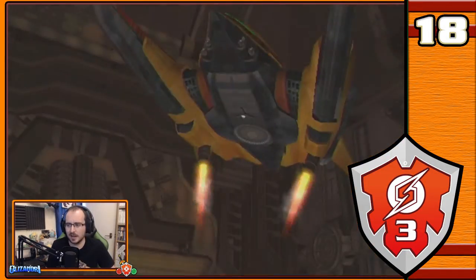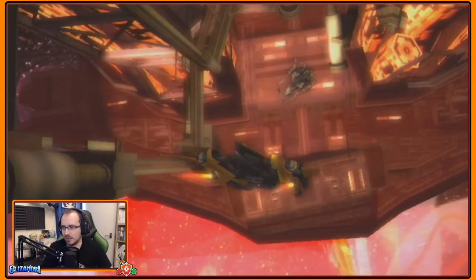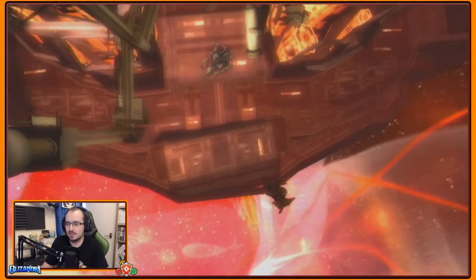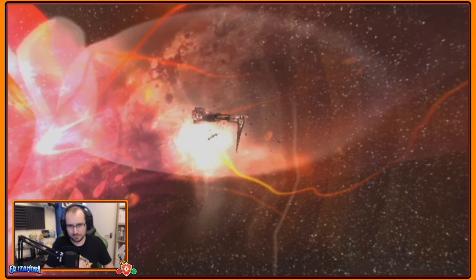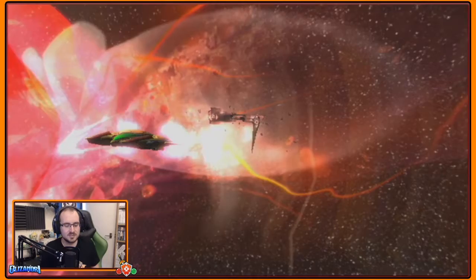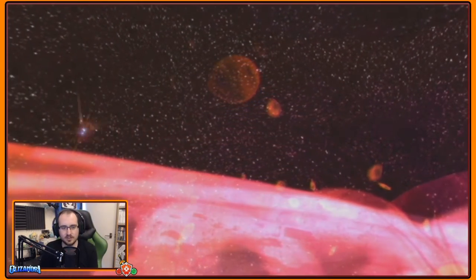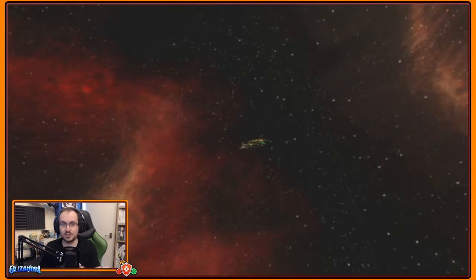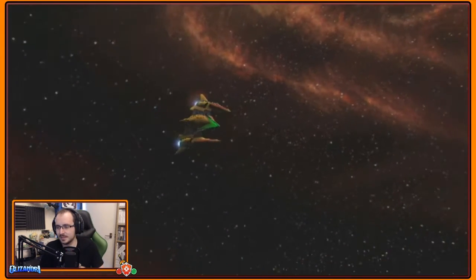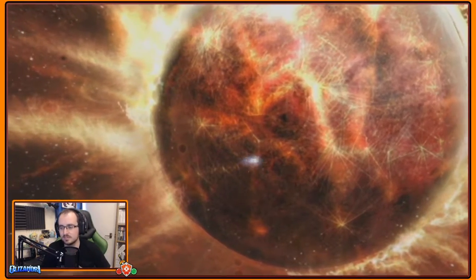Welcome back to Metroid Prime 3, where last episode we reunited the head of a statue with its body, smashing through for some more power-ups and phazon before heading up to the GFS Valhalla — the husk of a battleship in space taken over by space pirates. With Phazon Metroids on board, we fought through replacing energy cells as we go to get more power-ups. But now, with that done and no further passage through it, we head to the space pirate homeworld.